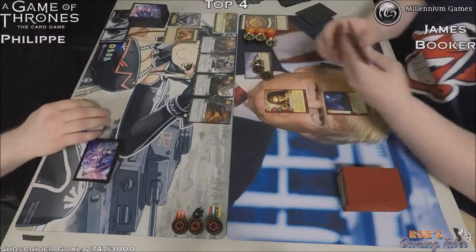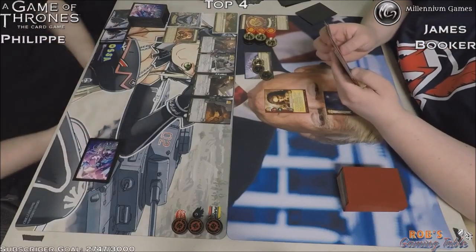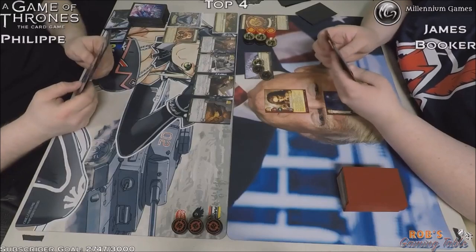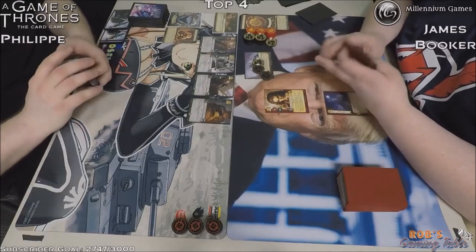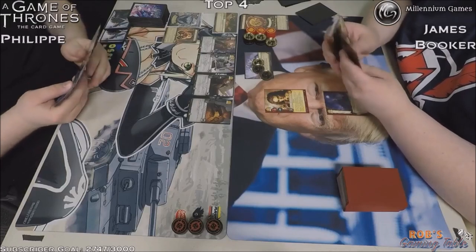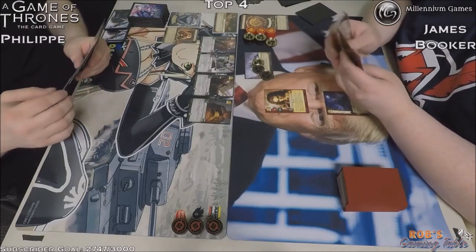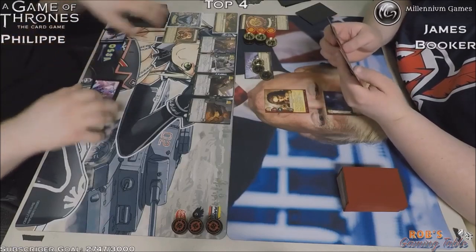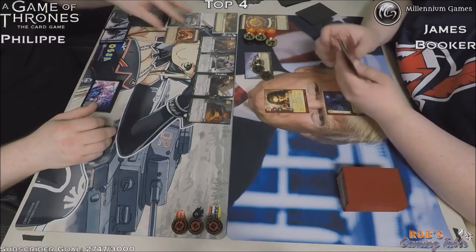On the right we have a Reigns of Castamere deck, but it's the usual one — Lannister. We got First Snow on the Lannister side flipped as a plot, and Late Summer Feast. The Night's Watch player is looking to get lots of economy, doesn't care about his opponent drawing cards, maybe not even going to do any challenges — just looking to block unopposed. The usual wall defensive stuff.